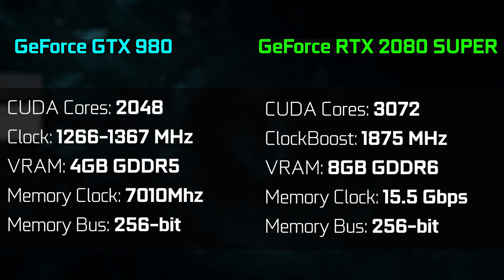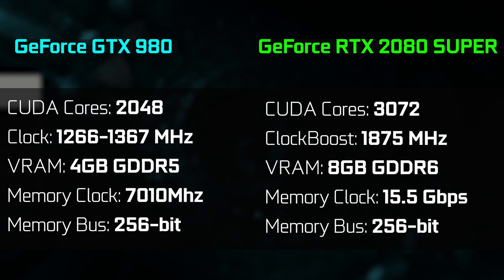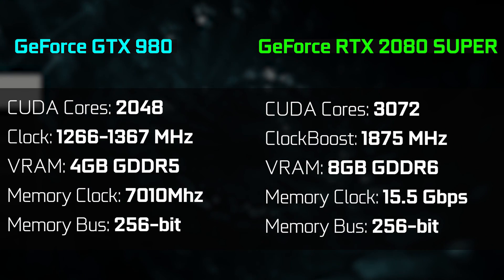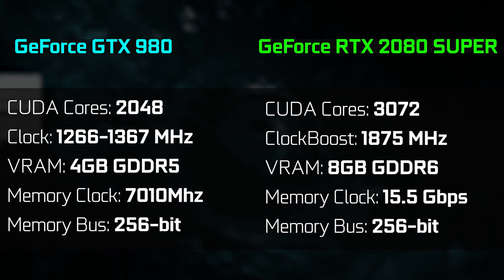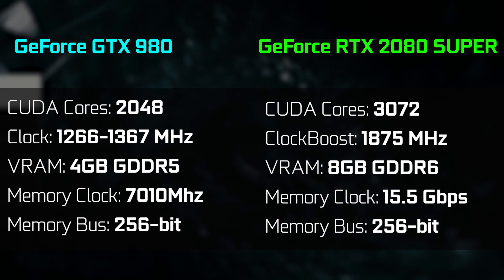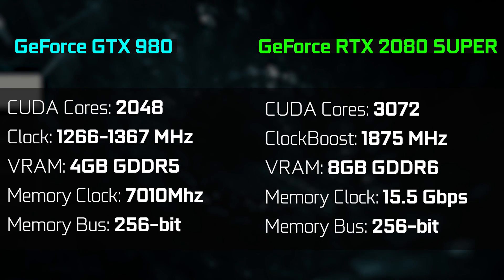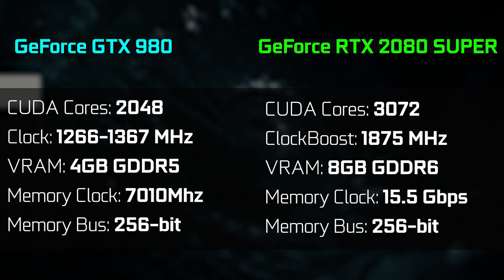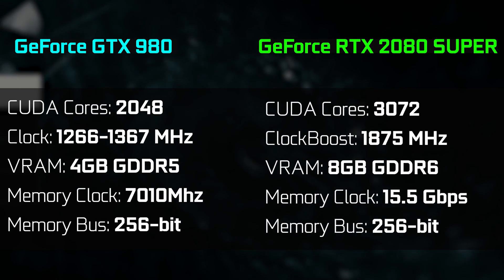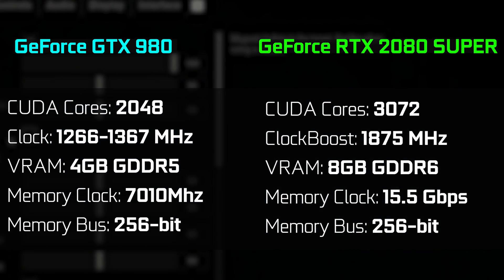We're specifically using the RTX 2080 Super AMP Extreme Edition from Zotac. Being several generations newer, in pretty much all categories you can think of, the 2080 Super is going to be far superior. We have 3,072 CUDA cores, double the memory capacity at 8 gigabytes of GDDR6, double the memory clock speed, and a much faster boost frequency at 1875 megahertz.